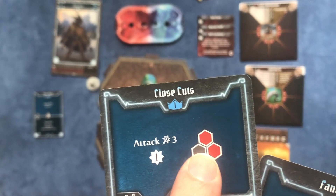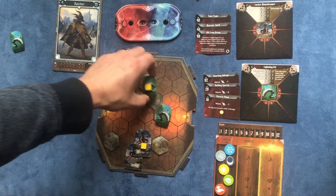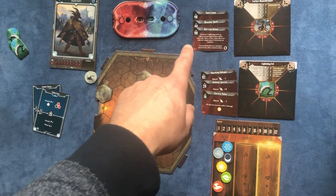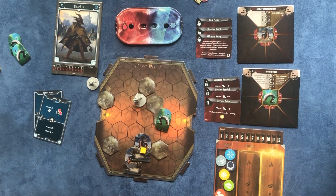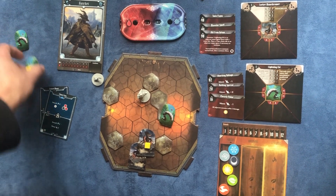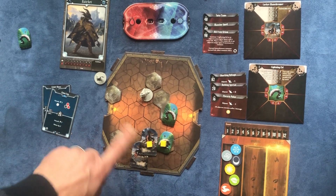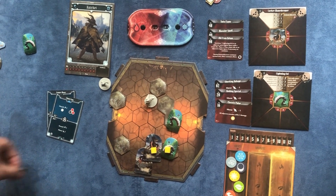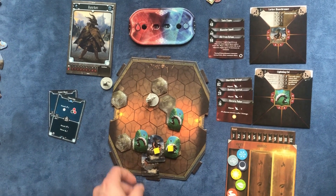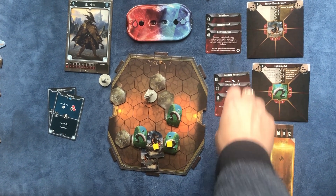Then we're gonna do close cuts — an attack three on two things in front of us and kill these two eels. So that's us. Then the wave throwers are gonna go. The elite one is going to summon a new elite eel in a water hex adjacent to it, so we got one there. And then this guy is gonna summon an eel, but there's no water hex next to him, so he's gonna create a water hex right there and then put an eel inside of it. On to the next round.